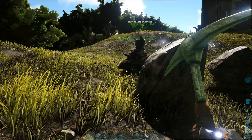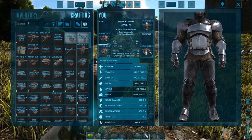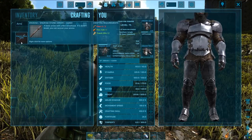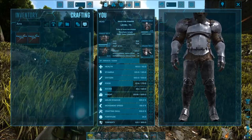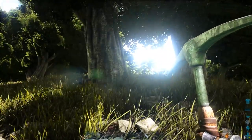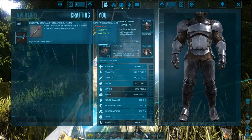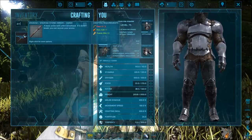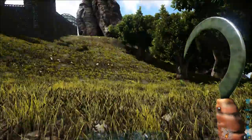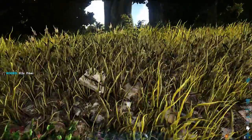I thought he got stone better. No, a doedicurus gets stone. This guy gets flint, he gets stone, and he gets metal. And obsidian too. I'm also apparently missing fiber now. What do you need fiber for? You use a sickle to get fiber — you go up to bushes and swipe at it. You need thatch, you need fiber, and you need flint.